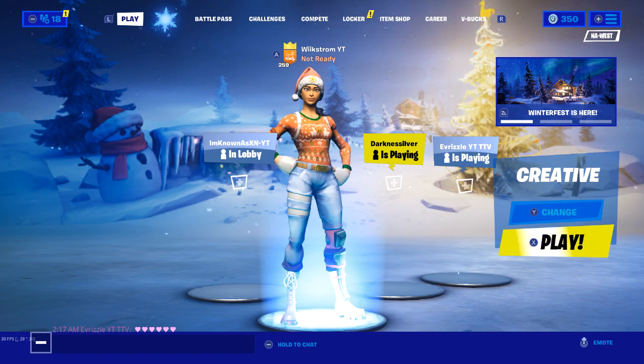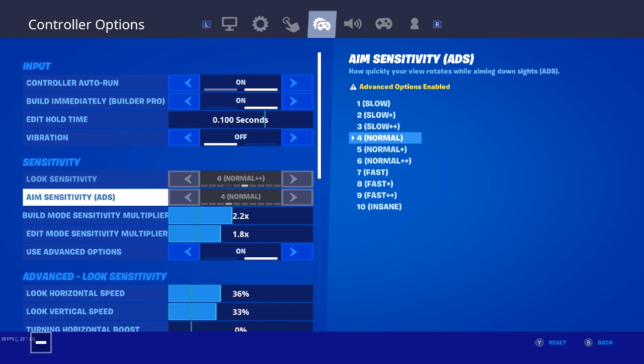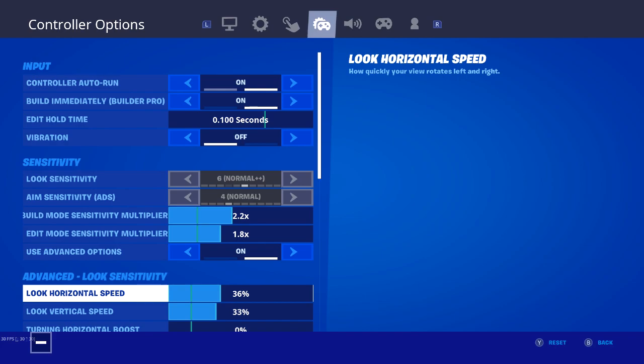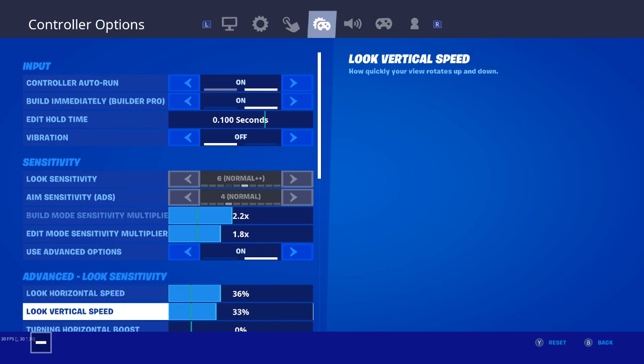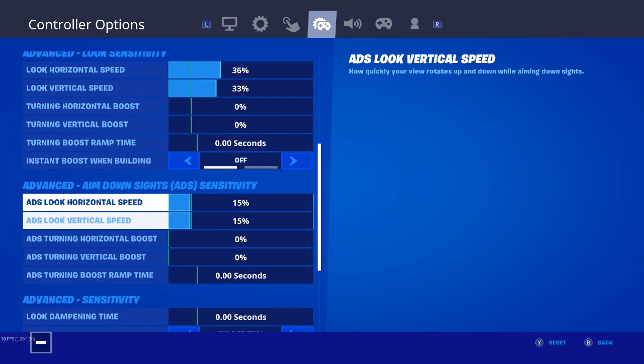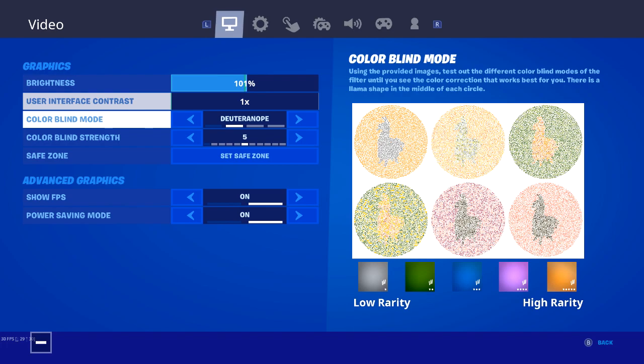This is my Chapter 2 Season 1 settings. My building sensitivity is 2.2 and my edit is 1.8. Horizontal and vertical are 36 and 33 — quite low, but this is what I play on for aim. I have no boost on anything. ADS is 15 on both. I do play exponential. I use colorblind mode — Deuteranope 5, which is a common question.